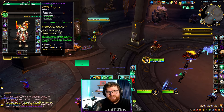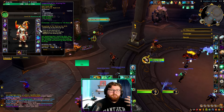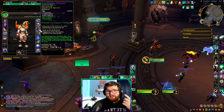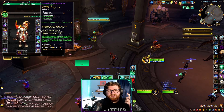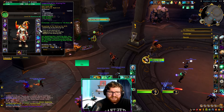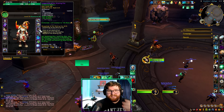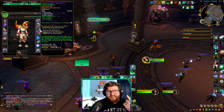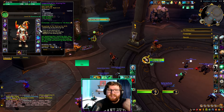Without further ado, let's get into this walkthrough. The first thing worth mentioning is our tier set. This is an old tier set designed for how we used to play, but the updated version of something like Mana Tea makes this very abusable. Our two-set increases Renewing Mist, Soothing Mist, and Enveloping Mist healing by 12%.